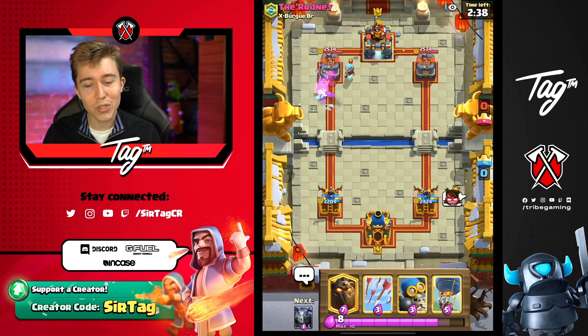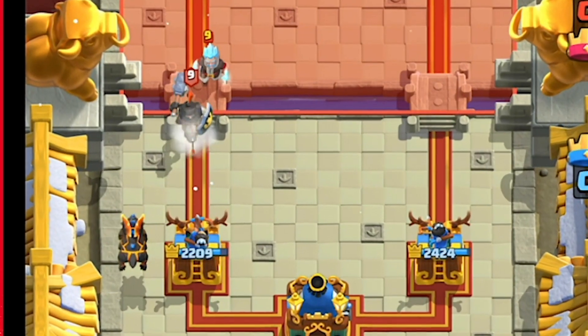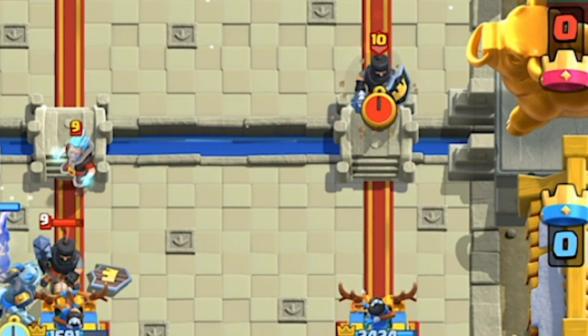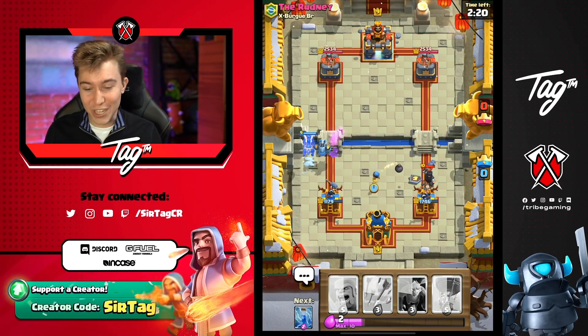This man bamboozled me with the Wall Breakers, and I hate seeing that. Whenever you play against Wall Breakers - it's not the deck I thought it was. He's not running the one with Bomb Tower that is always easy to beat. He's literally running Dark Prince and Ice Wizard. Everything I thought is flying out the window - my plans have changed.